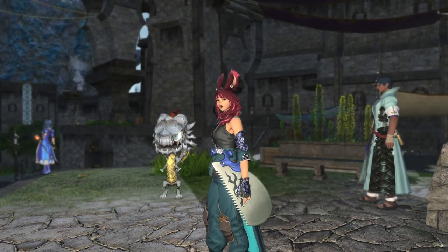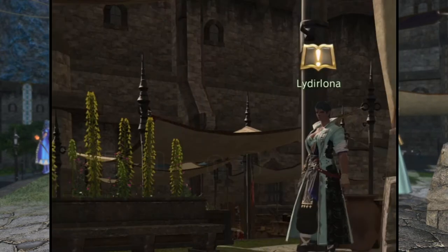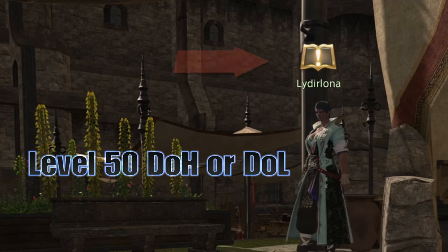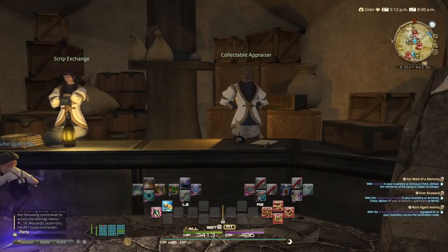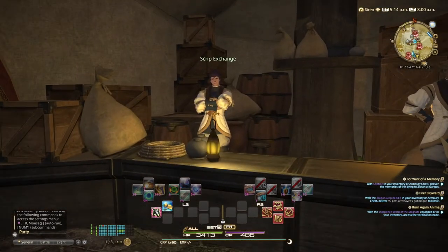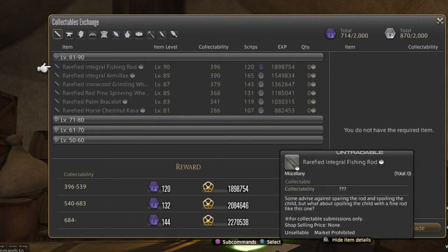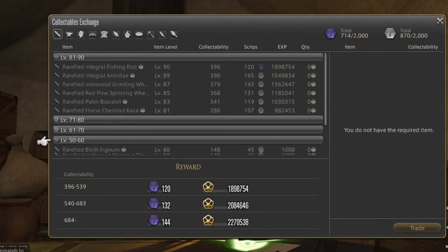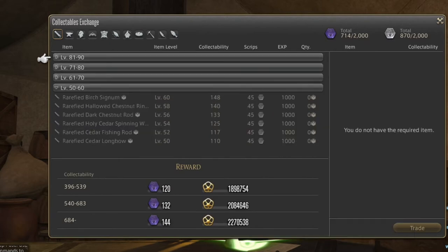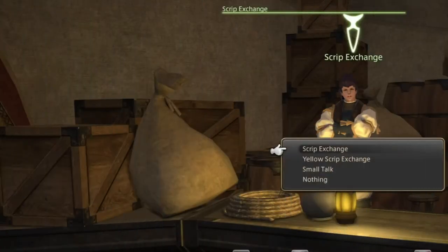When you hit level 50 Disciple of the Hand or Land, there is a quest from the woman who's right behind me — Lairdalona — for Disciple of Land or Hand. You speak to her and get the quest and you're able to start doing the collectibles exchange, which is right here at level 50 up to 90. It's white scripts that you get, and at level 90 it's purple, because that's considered end game right now.